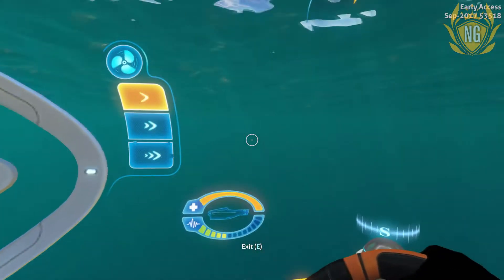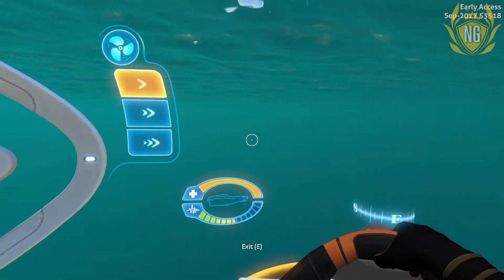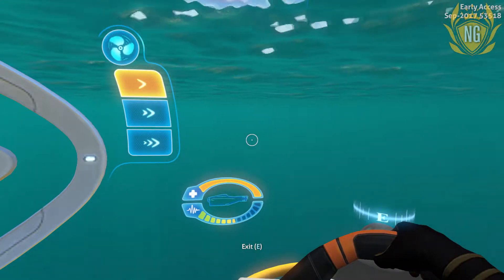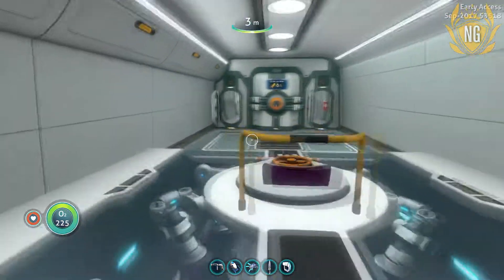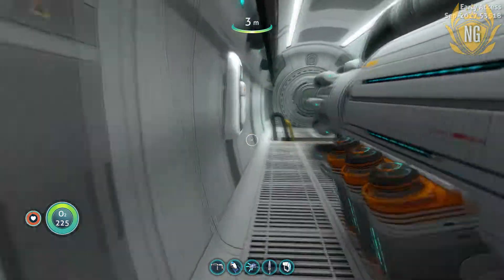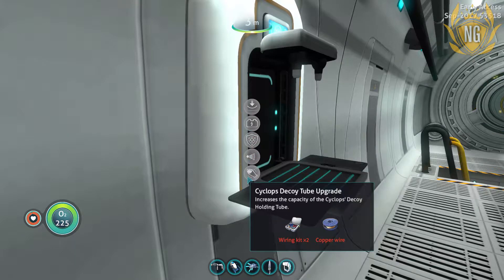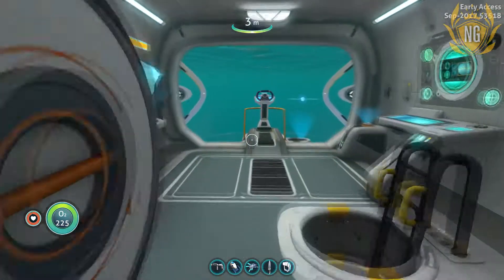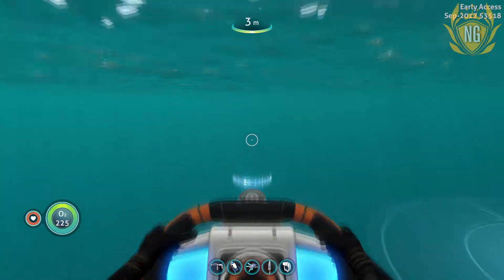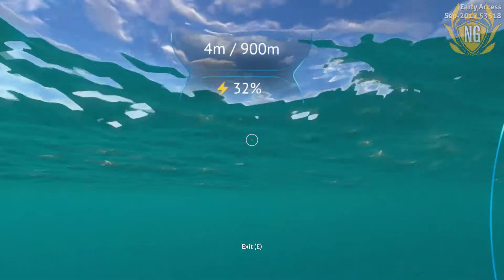I'll head back to base because I need to see what I need to make the MK2 module which will allow me to dive really far down. But first, there is no way I'm diving really far down until I've got that shield generator. Oh my god, I don't have the blueprints for the Cyclops Shield Generator — I'm going to need that. And I'm also going to need some decoys for when I go down, because those Ghost Leviathans are just tearing me apart. So I'm going to need decoys, a shield generator, and the MK2 depth module.